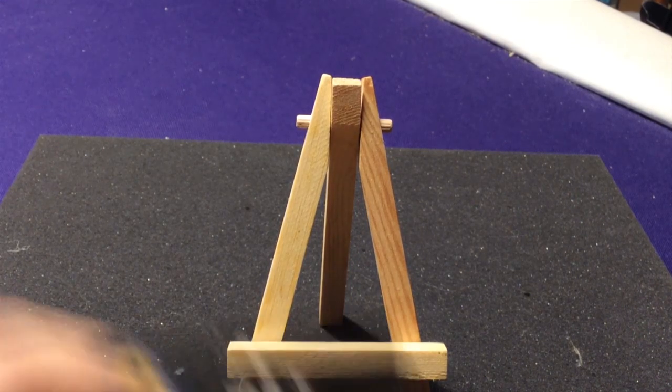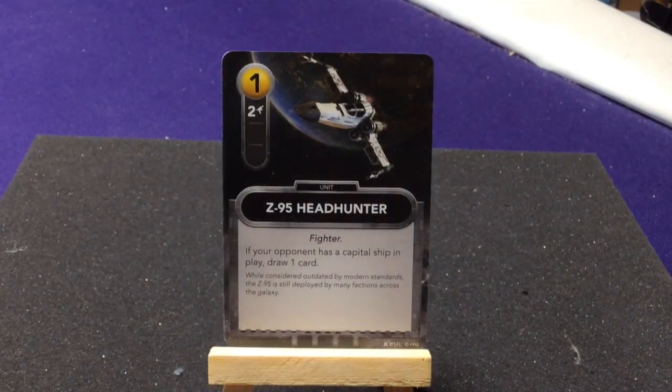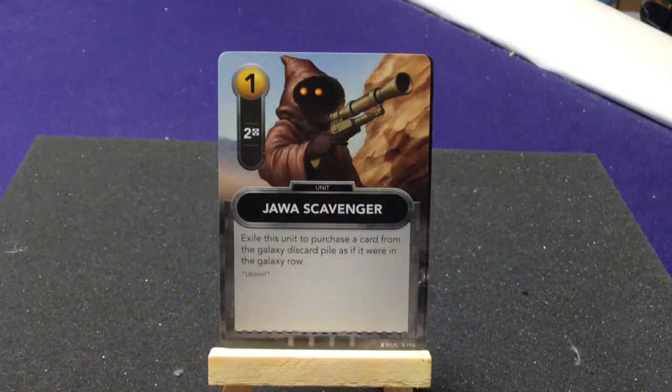Now let's look at all the neutral cards. We have two copies of the Z95 Headhunter — two attack, a fighter. Ability: if your opponent has a tactical ship in play, draw one card. And two copies of the Jawa Scavenger with two resources — exile this unit to purchase a card from the Galaxy discard pile as if it were in the Galaxy Row. That's actually pretty fun — you get rid of him for the two resources but he can also gain you a card.